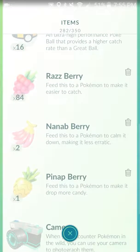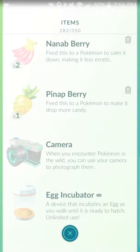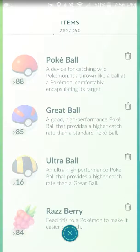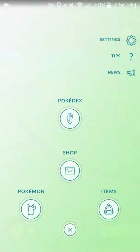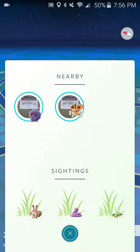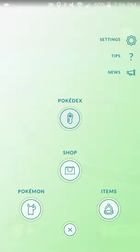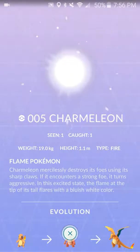These are the only two I've seen so far: a Nanab Berry, which calms a Pokemon down and makes it stay in the same place — pretty useful — and a Pinap Berry, which makes it drop more candy, which can be very helpful. I'm really low on Pokeballs now because there's been so many around here. There are a lot of Ledyba, Spinaraks, and Sentrets around me — I don't know if it's because I'm in a rural area.